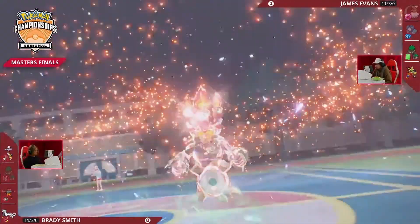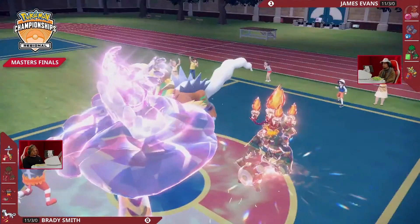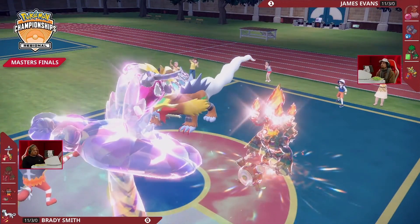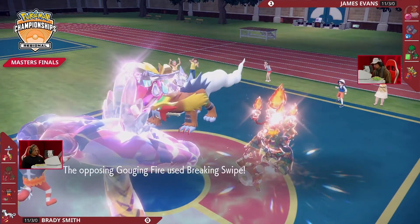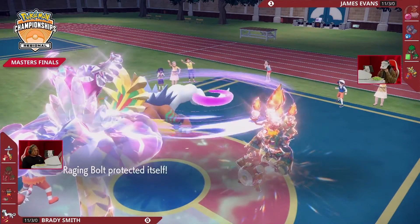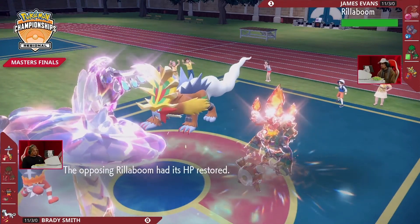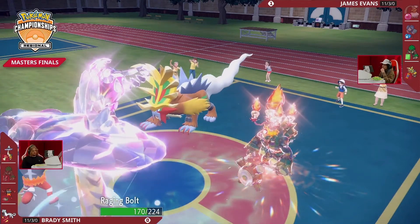Dealing with that Terastallization on Rillaboom — make sure you're not going to take huge damage from an Icicle Crash or Flare Blitz. Raging Bolt protects this turn, continuing to recover HP. By the time Grassy Terrain ends, it'll be almost full HP if it just continues to protect and use Leftovers recovery. Breaking Swipe coming out from Gouging Fire — of course immune from Raging Bolt since it is that very Tera Fairy — into Incineroar, one stage of lowered Attack, just chipping away.